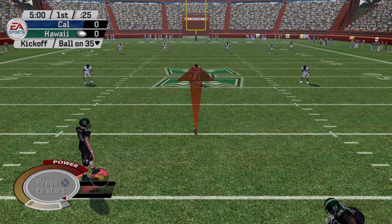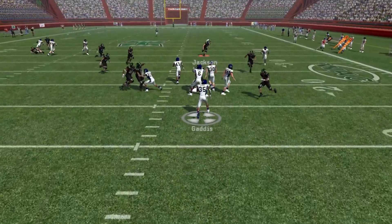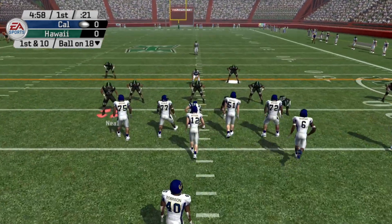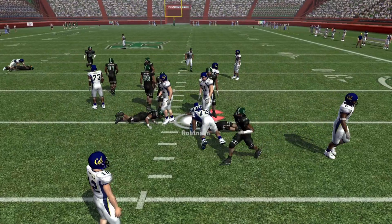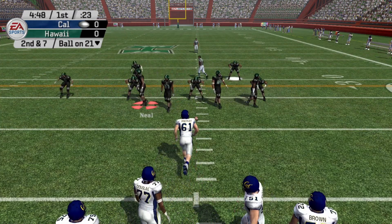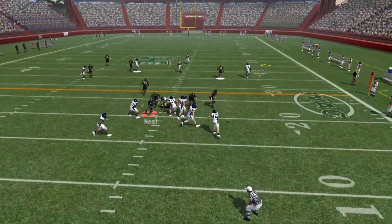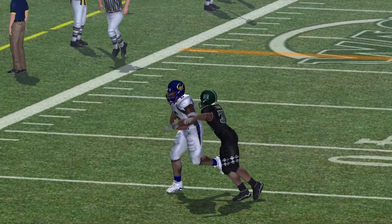Kicking off — Cal doesn't have any impact returners so I'll kick it straight. Playing a lot of two-man high because of their impact running back. They come out running, pick up a couple yards. They go with a two-wide receiver set; we go two-man under out of the 4-3. He's got all day to throw and finds someone wide open — somebody didn't pick him up, looks like it was on LeFue.